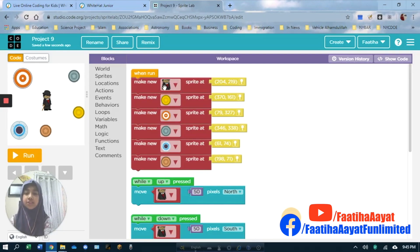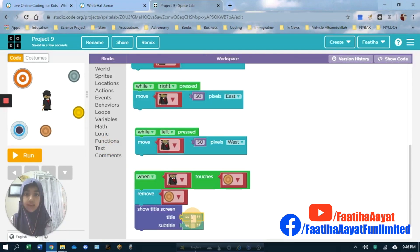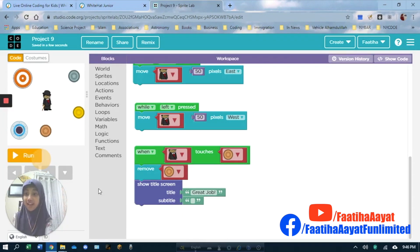I did the minister when it touches this coin, and I have to do minister touches this coin, this coin, this coin, and this coin. But let's make it a little more fun — let's go to text, and in one of these in the title I'm going to write 'great job.' Maybe the subtitle I'll put nothing, and that is going to be when it touches this one.